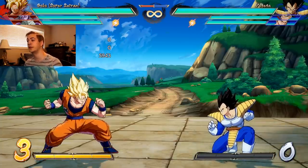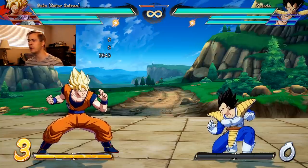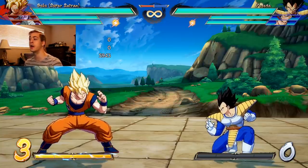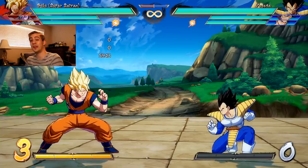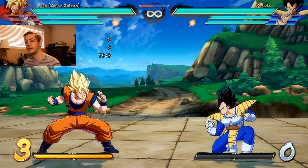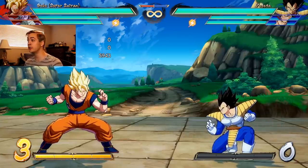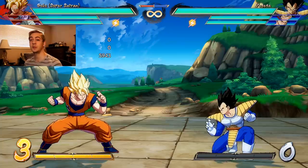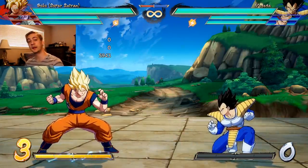If you want to learn how to do a happy birthday combo, or learn why your combos always drop on the assist characters — why do they always fall out, why don't they stay together, how do I kill these characters consistently when I get the happy birthday, what is a happy birthday — this is the video for you. So let's start with what a happy birthday is. This term's been around forever, way longer than Dragon Ball has been around. If you've ever played or watched a Marvel vs. Capcom game, then you know exactly what I'm talking about.